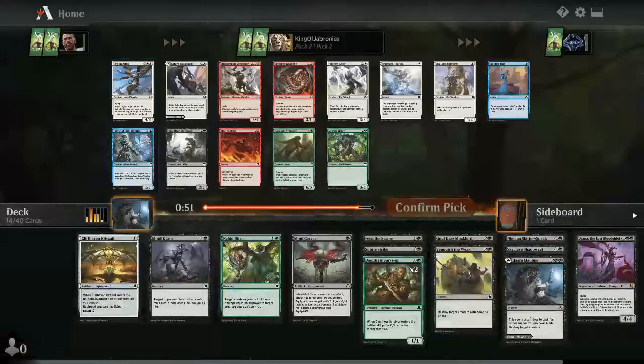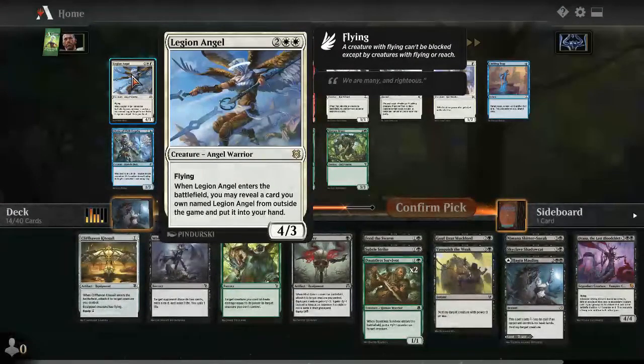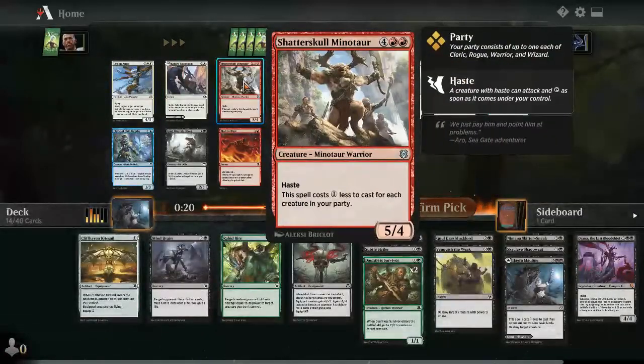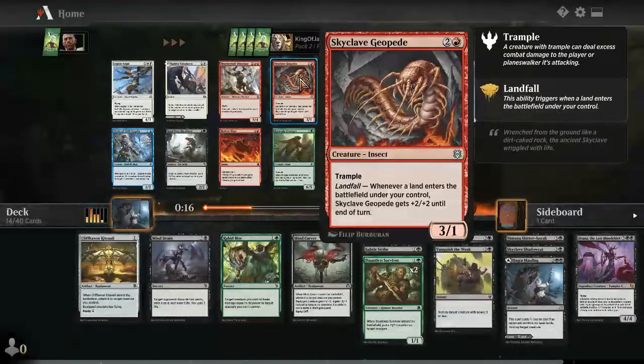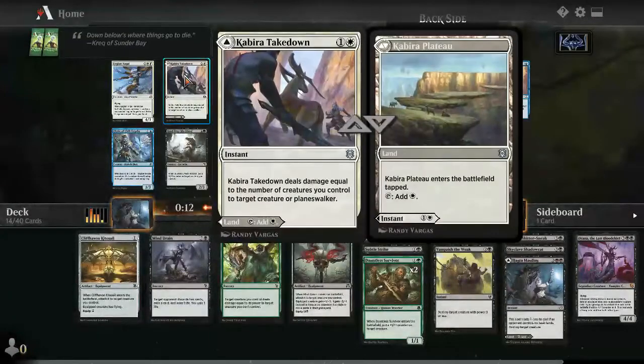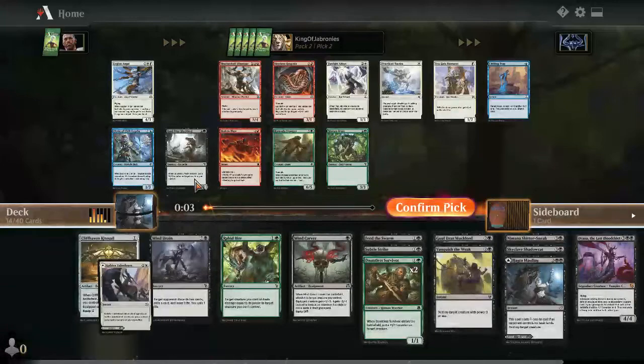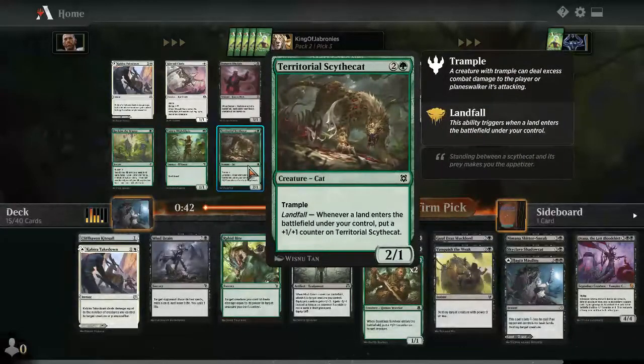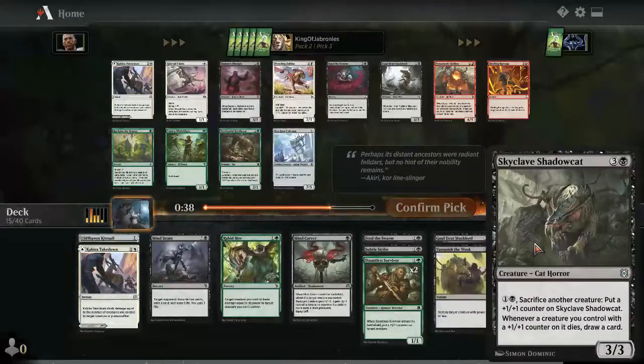Legion Angel — four mana 4/3 is fine but double white is a little hard to cast. You can search for other copies but it'll be difficult if it's that rare. Kabira's Takedown is pretty solid — also a nice dual land. Shower of Skulls Minotaur for the party deck could be fine. Skyclave Geopede is good. Overall the best cards are Skyclave Geopede and Kabira's Takedown. I'll take Kabira's Takedown as a nice MDFC — good life-gain synergy even if I'm not all-in on black-white.